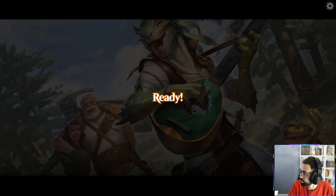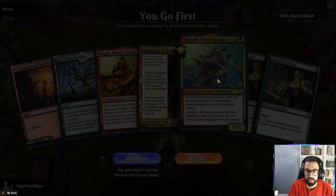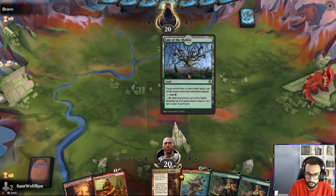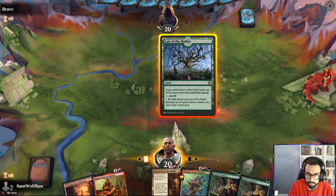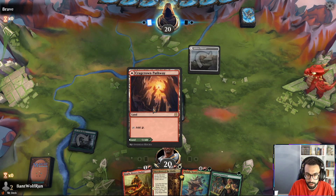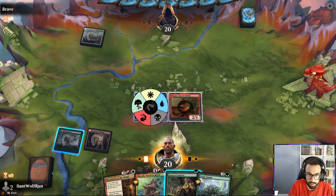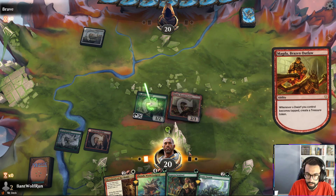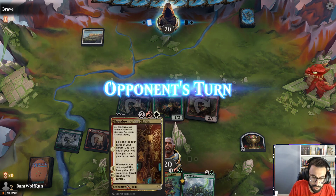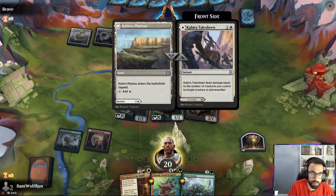Give it a shot, see how it goes. The Jaspera-Magda interaction is very powerful — you can play it out, tap it, and then play Jaspera the same turn. Doing green mana here. Next turn I can Showdown of the Skalds to help me find lines. Opponent looks to be on mono white aggro, Kabira Takedown.